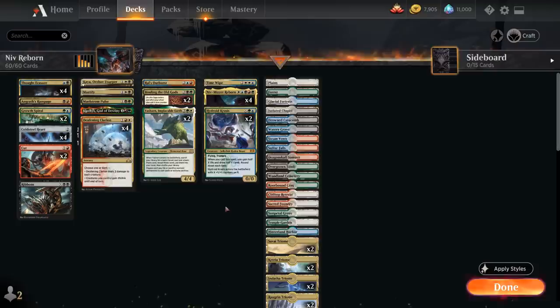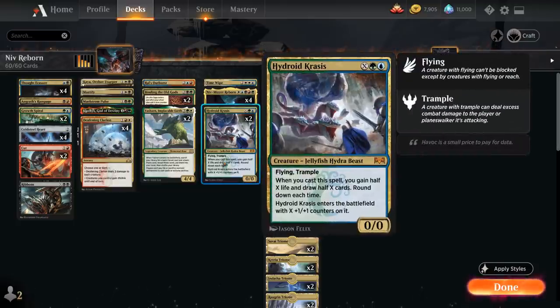Hydroid Krasis is also a great mana sink that we want to cast once we have access to more mana, as we get a flying trampling Jellyfish Hydra Beast that enters with X plus one plus one counters on it, and when we cast the spell we gain half of X life and draw half of X cards, rounded down each time.